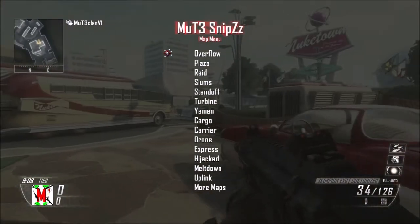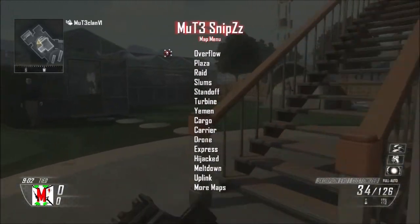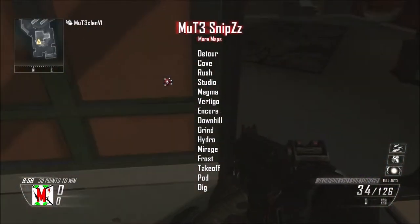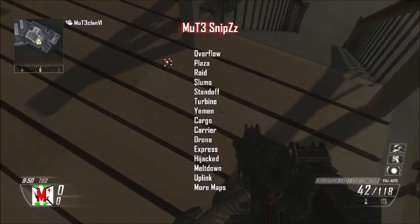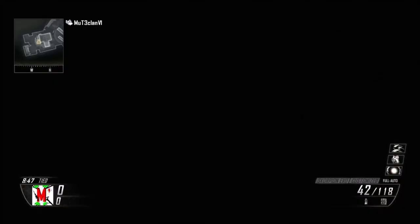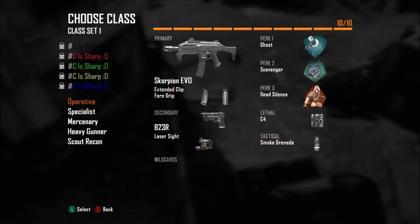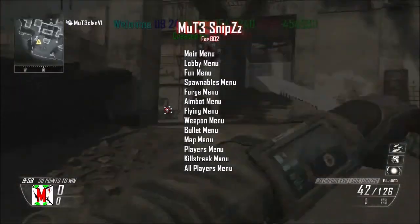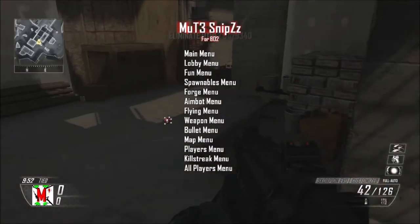These map options won't work if you don't have the DLC. Some of them like Studio won't work if you don't have it, but I've added it in anyway. You've got like Overflow - I don't think that's DLC - so it'll load like Nuketown and you can use it between kill cams and stuff like that.